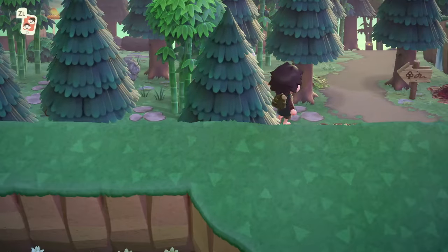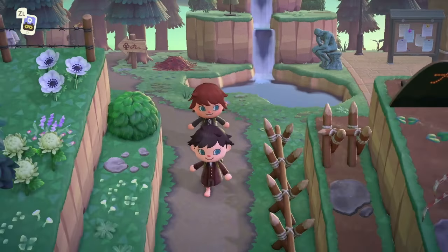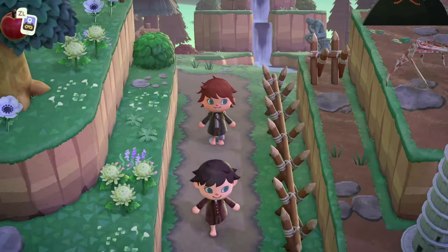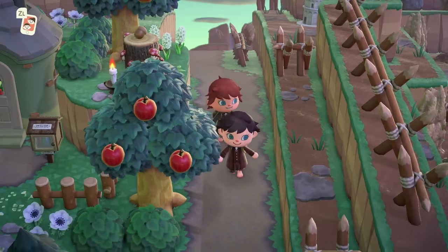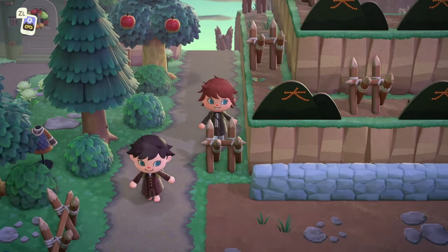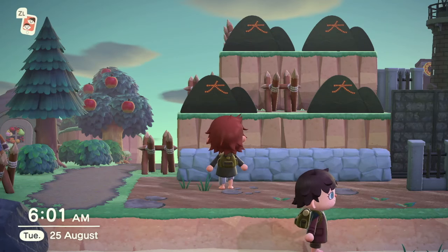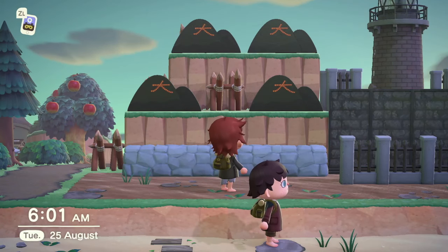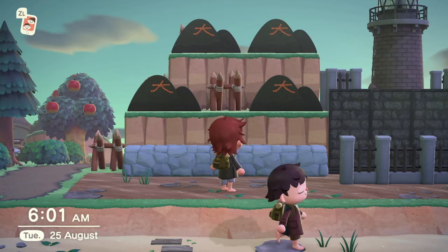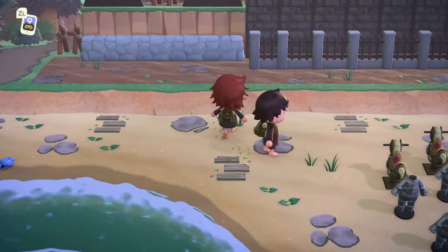Now we'll be Sam and Frodo again. Gollum takes Frodo to the Black Gate. Which is all the way down here. Oh, this mountain — that's a cool customization. It's supposed to be a festival in Kyoto in the summertime where they light the bonfires in honor of ancestors. I hope that by using it for Mordor I'm not offending anybody, but I liked that it was like black mountains with some fire around it — it's done with honor.